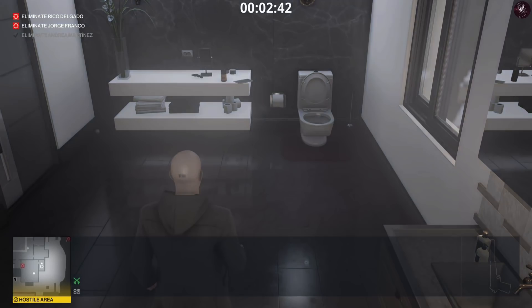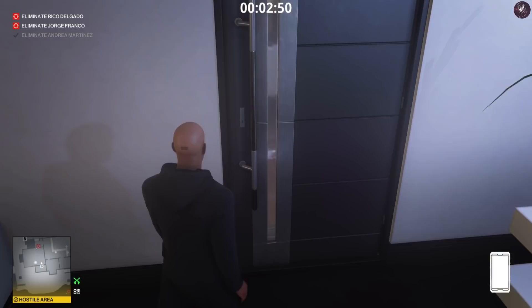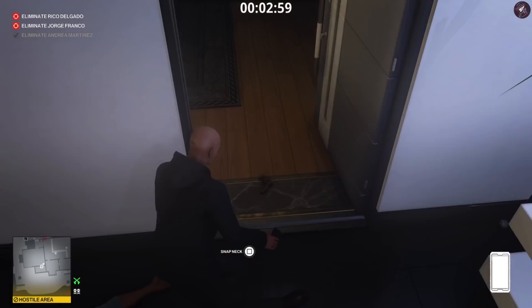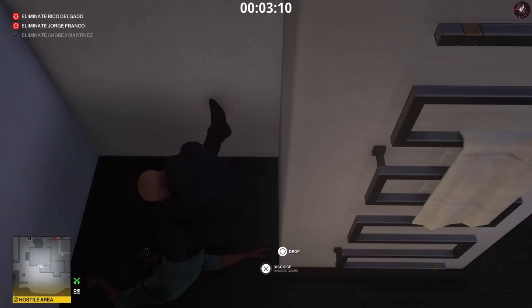Climb up and through the window. Now we need to distract the guard in the room — you can either peekaboo him or use your distraction device: put it down, activate it, close the door, pick it back up, push your body against the door, open it, and subdue him from around the corner. If you prefer, you can just peekaboo him and he will come straight away — you won't have to bother with the audio distraction at all. It's completely up to you.